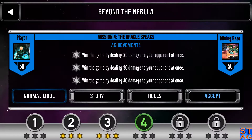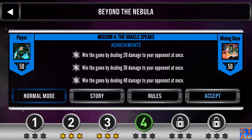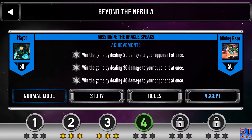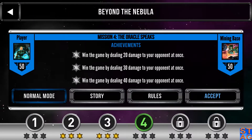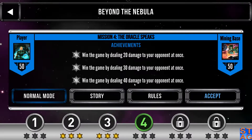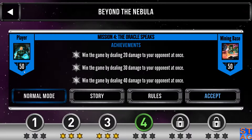Alright, and if you remember from the previous mission, we were playing a Star Empire commander who was helped out by Shainer in the first two parts of Beyond the Nebula. The achievements for this mission: win by dealing 20, 30, and 40 damage to your opponent at once.